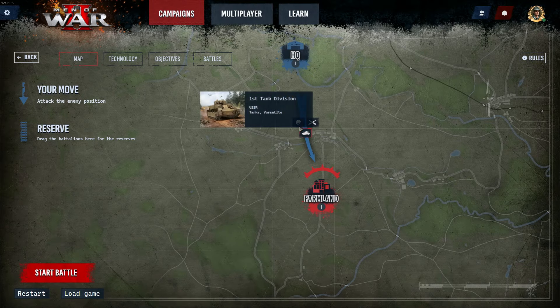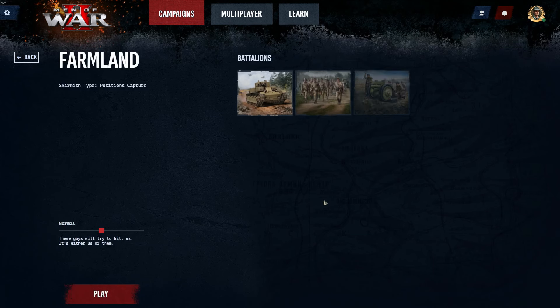In this instance I've moved all three of my starting battalions down to the first point, which is the farmland. As you can see, all three are available to choose from, but I can only choose one. You can also change the difficulty over here.